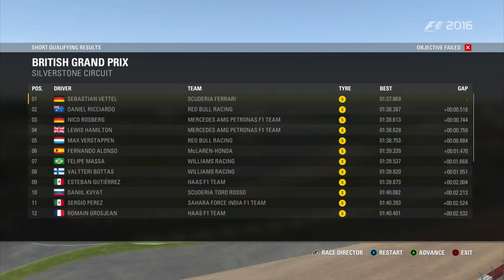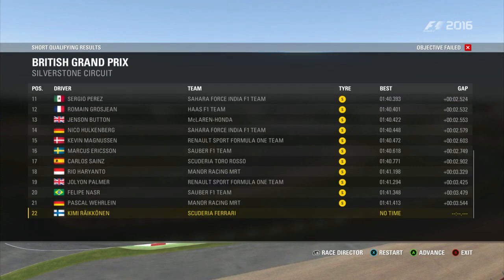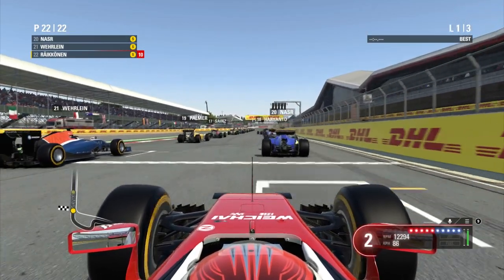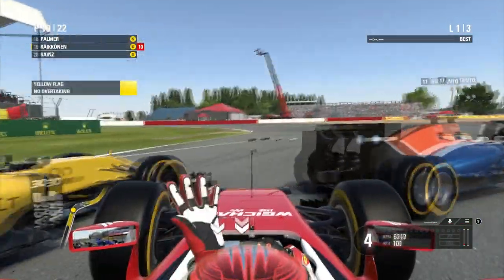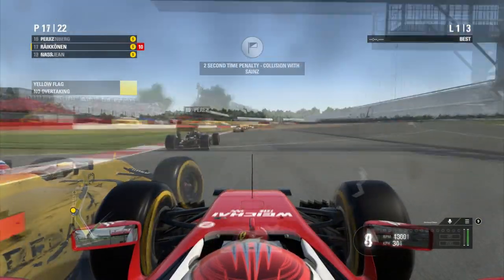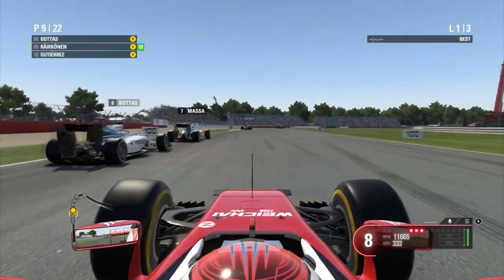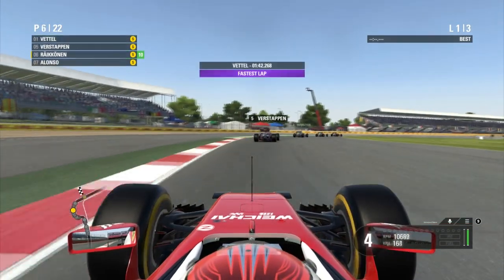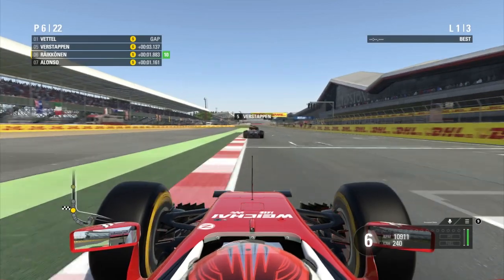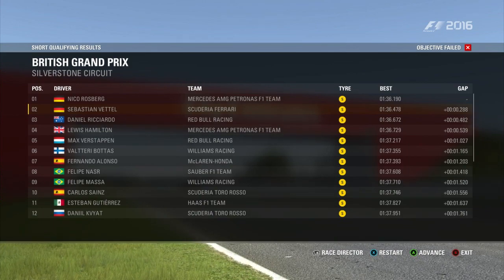Now this is medium difficulty — the AI set a 1:37.8, another two second improvement over the last difficulty. Vettel gets pole position this time, so with a Mercedes there could possibly be even more room for improvement. This was the first bit of trouble we had — one of the AI cars moved over on me into turn one, suggesting the aggression got stepped up ever so slightly on medium. But it's still quite easy to get towards the front, and we get into P6.